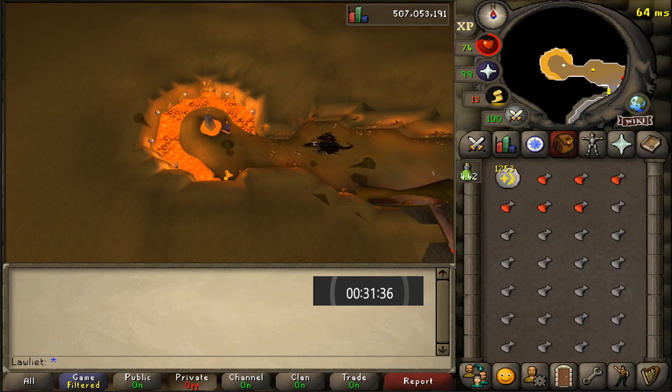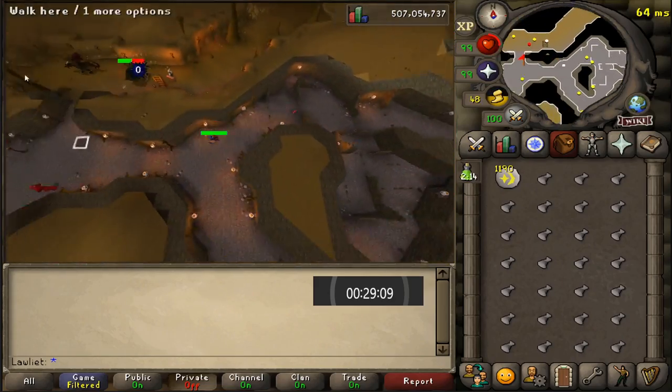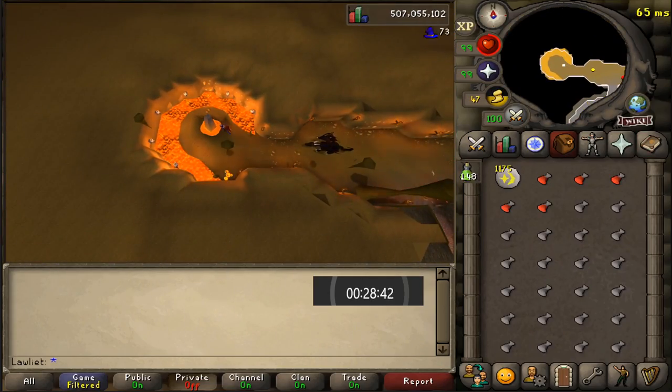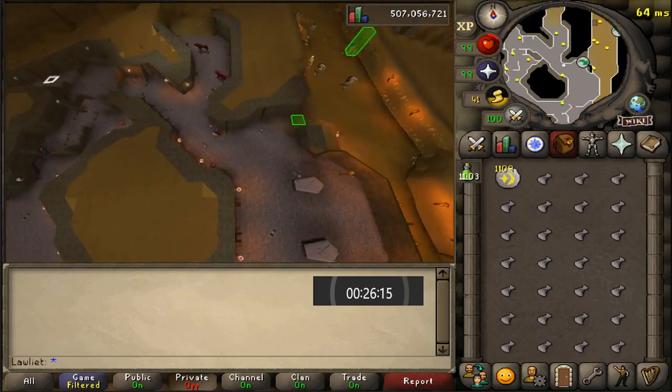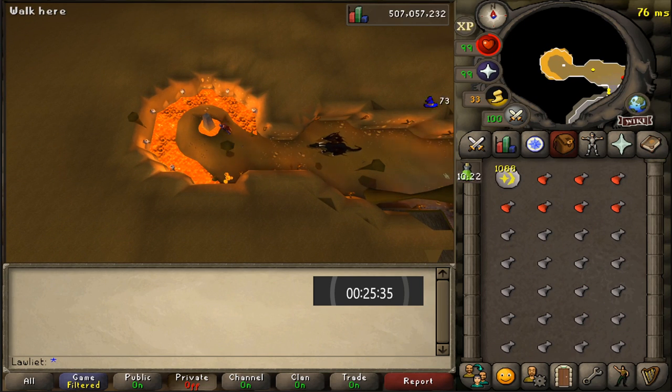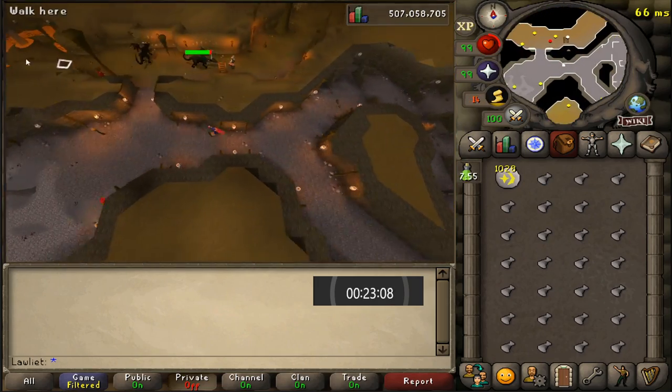I know earlier in the video I said that the fire obelisk was actually closer than the water obelisk, but in my head I kind of forgot where the fire obelisk and water obelisk were. I was under the impression that the ladder to go up to the water obelisk was right next to the fire one, but it's actually to the right of it, so they might actually be the same distance. When I went to review my older video on charging water orbs that I made over a year ago, I found out that we actually made the same number of orbs in one hour. So I guess they're the same.